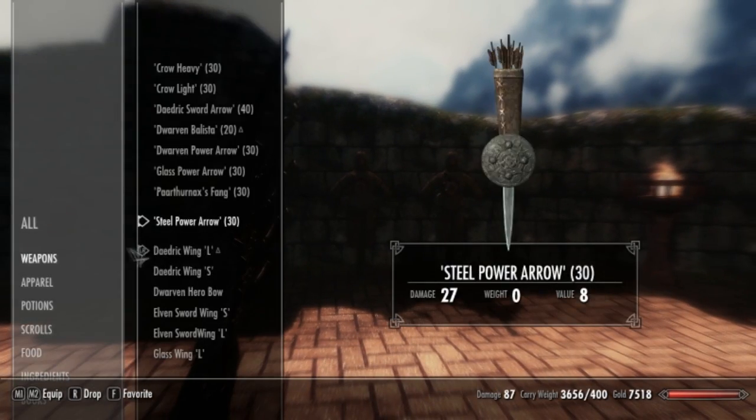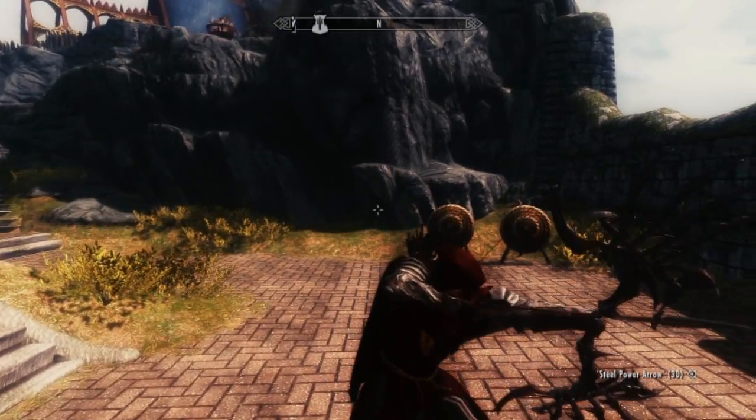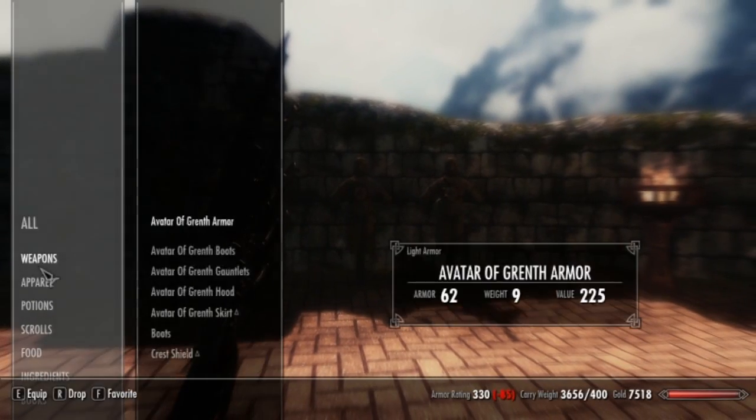That is the Daedric Wing L, and this is the Daedric Wing S — basically just takes away the shield. I kind of like this one too; it kind of just looks like a regular Daedric bow. So this one I'm not really a fan of — not one of the best ones in this pack.